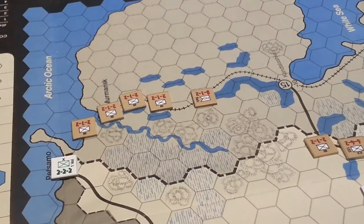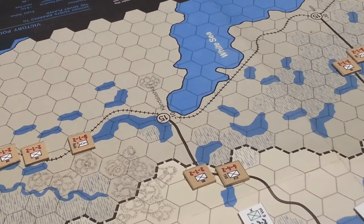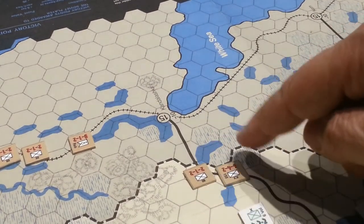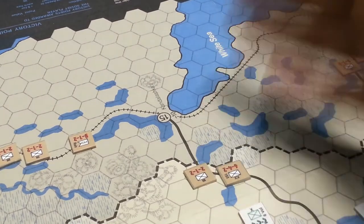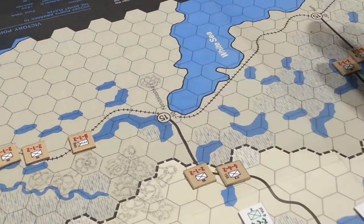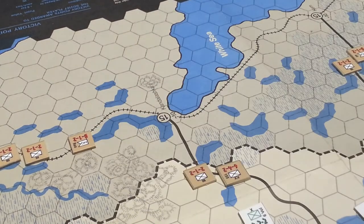That's the situation at the end of movement for the Soviets. We've had some muddling along over here — I'm not really sure what I'm supposed to do up in that end of the world. We killed two units here, or actually forced one to retreat, and one died in exchange. They're going to have supply issues unless we move this headquarters, which we've elected not to for the time being.